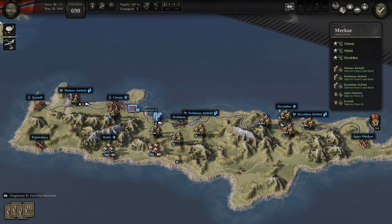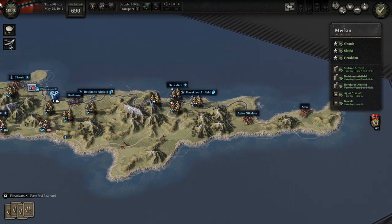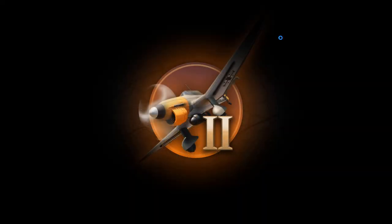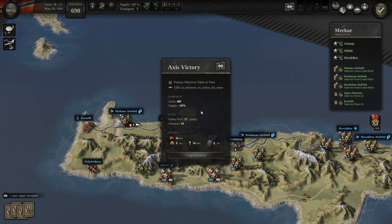Not too bad. Surprisingly, I think this is almost the easiest mission of the campaign. The very first mission is also pretty easy, but I actually think I found that more difficult than this one ultimately. Either way, that's it for the historical campaign — total victory. We get the milestone 'Rot Schient Die Sonne' or 'Red Shines The Sun' with a reasonable score.